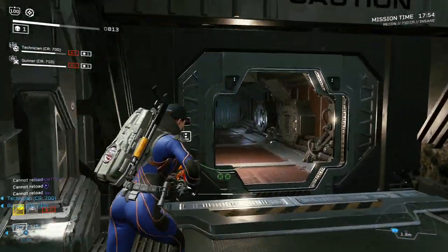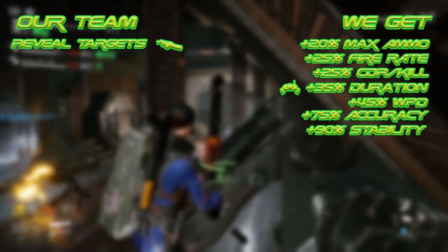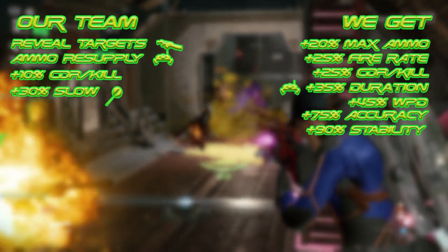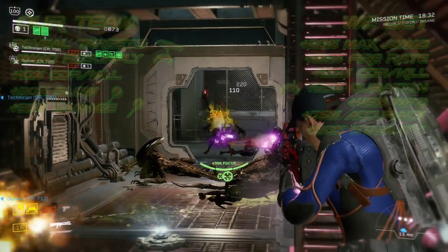Time to tally everything up. When everything procs, we'll get 20% extra max ammo, 25% extra fire rate, 25% cooldown reduction per kill, 35% extra duration on our support drone, 45% extra weak point damage, 75% extra accuracy, and a whopping 90% extra stability. But that's not all — we give our team a way of revealing targets with our weapons, OPRA levels of ammo supply, 10% cooldown reduction per kill, a 30% slow on enemies targeted by our Bloodhounds, and enemies targeted by our Bloodhounds receive 35% extra damage from all sources.